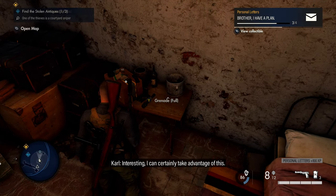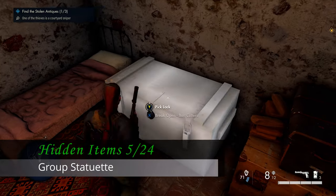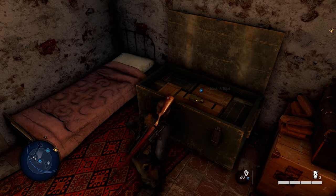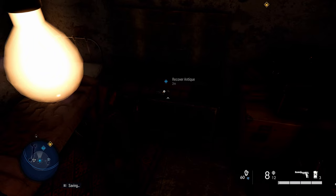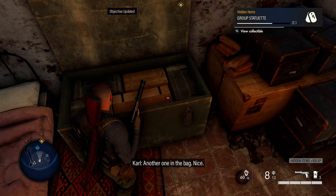Also within this same room is our second hidden item — it's in a chest. Pick the lock or use bolt cutters to open it, then grab the next antique as part of the optional objective and your collectibles.